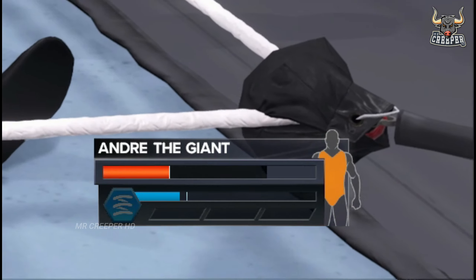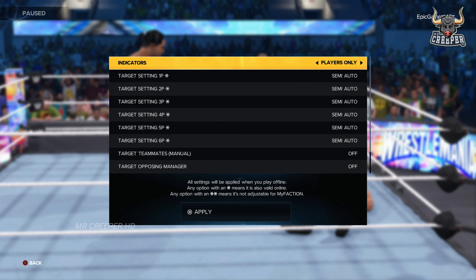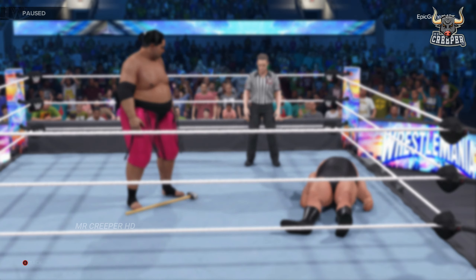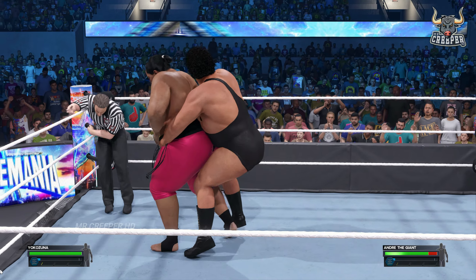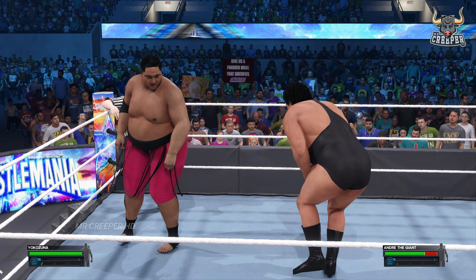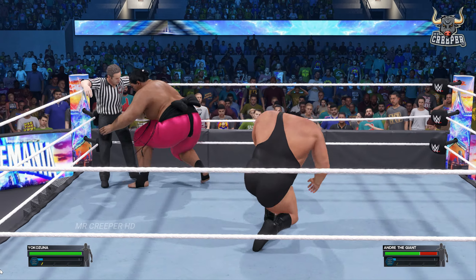After the wrestler's body turns orange, we should pause the match. In the settings, turn on the target referee to manual — guys, this is the main thing we should do. Now put the referee on top of the turnbuckle and superplex him by pressing A on Xbox or X on PlayStation.